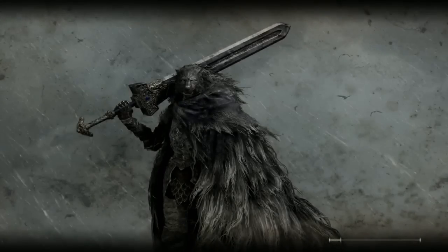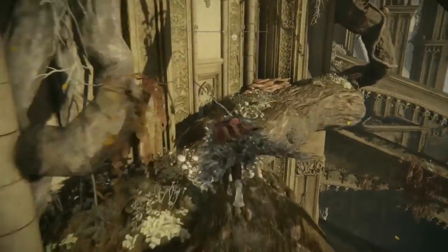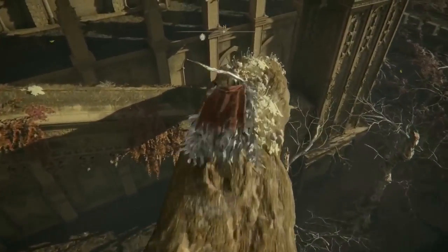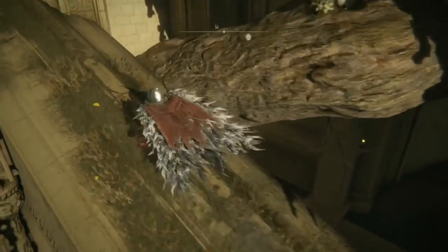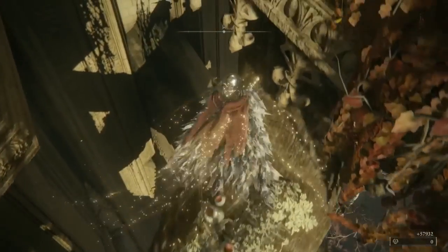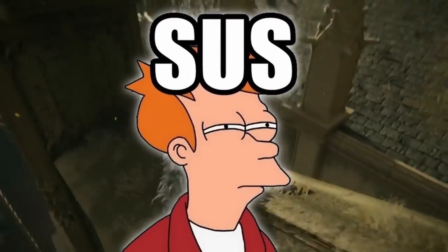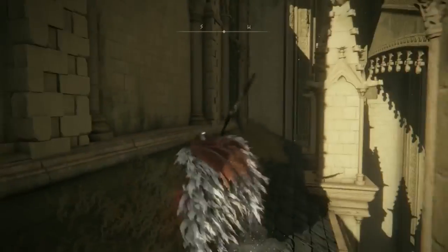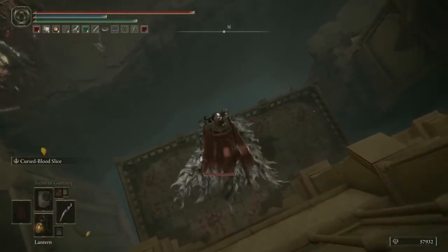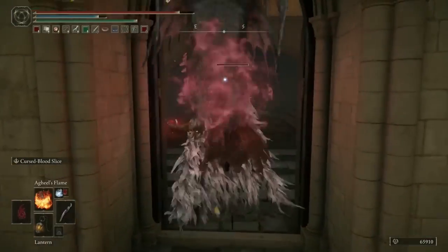Now I'll meet you back at the Drainage Channel site of grace and we'll progress through the next zone. Hug the wall heading along these branches, drop down onto a platform, jump left onto another branch, head up the next platform, do a 180, jump on this branch, and get on top of this building. It's a massive area with loot all over the place. We'll drop down the northern side of the roof onto this balcony, take out the Kindreds of Rot, and loot the Aeonian Butterfly.